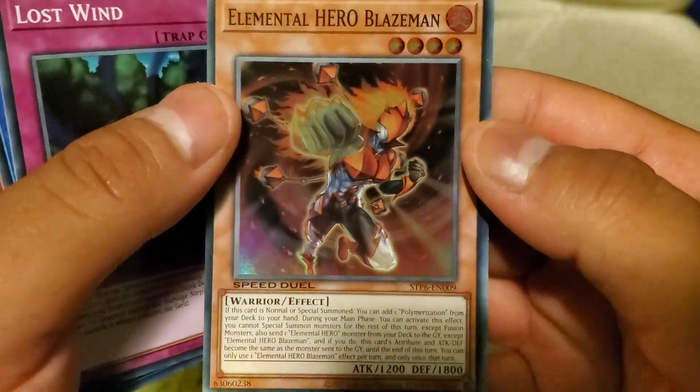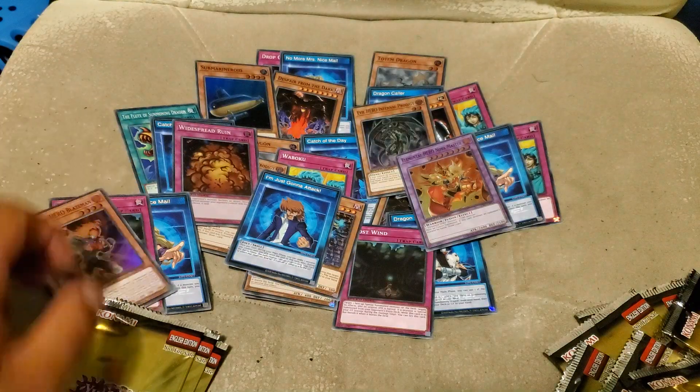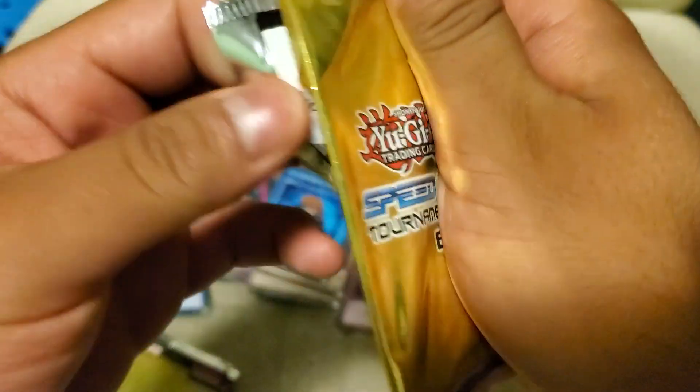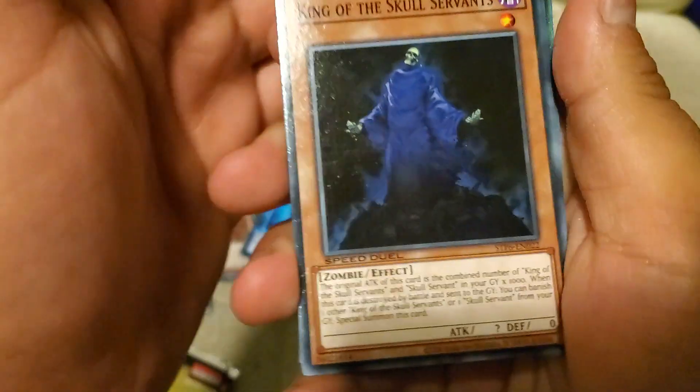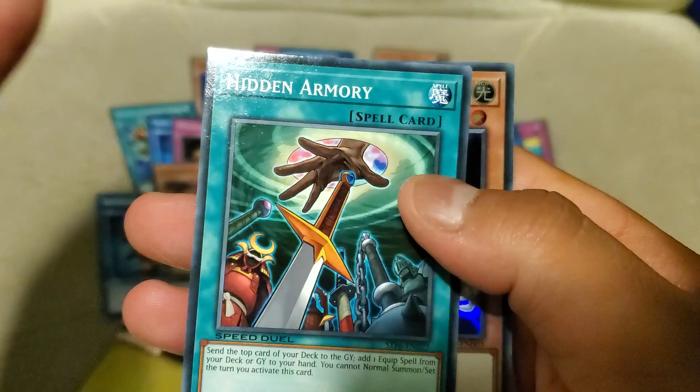Speak of the Devil — there we go. Yeah, there's a lot of play sets of supers that I want to pick up out of this set. Oh, here's a really good common one: King of the Skull Servants. We really needed that.